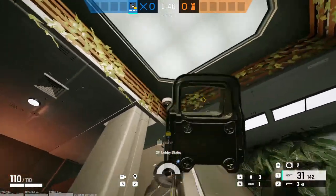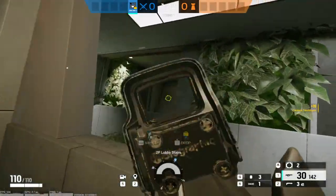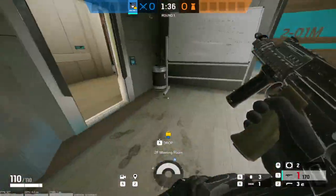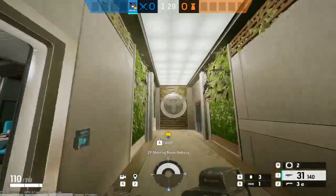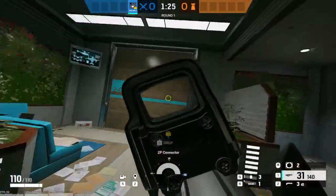There's a cam right here — no one ever shoots out this cam, nobody ever can find it somehow. If you're playing downstairs, I like to throw a Valkyrie cam up here, and then I like to play this room when I play upstairs. But this is Meeting. This is Lobby Stairs, obviously. And then this is Meeting Room Hall, and then into Connector — that's a main wall.